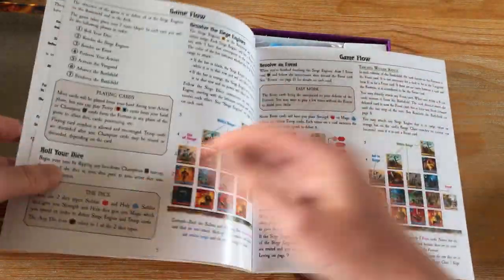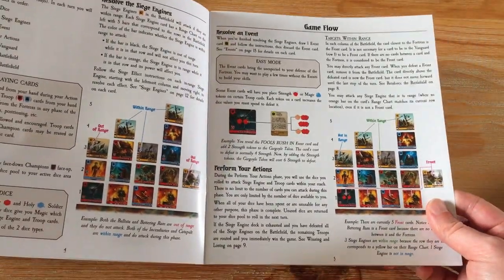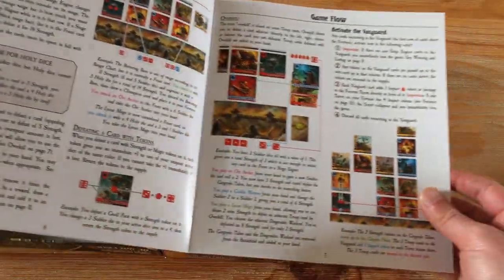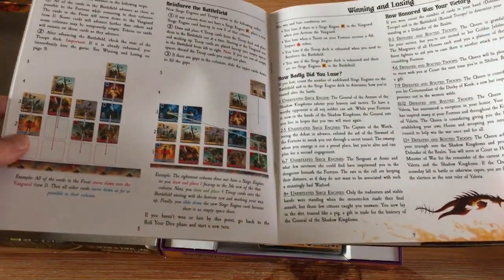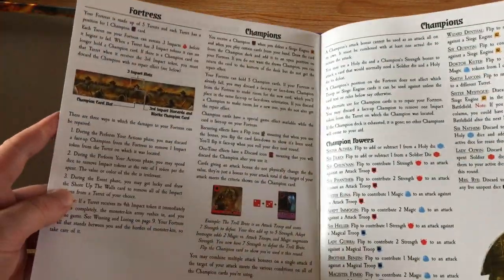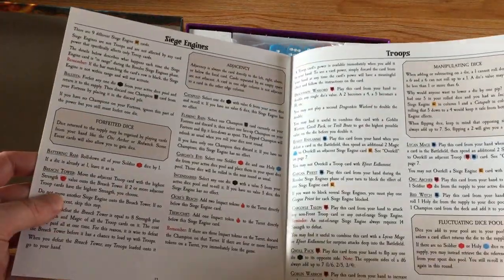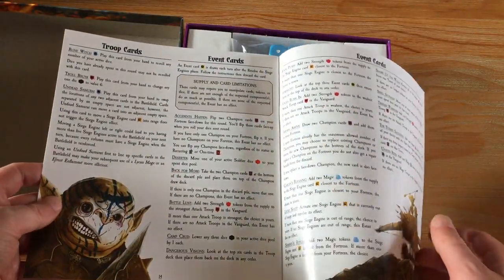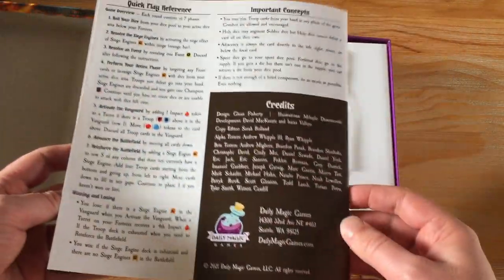There's the Kickstarter page, game flow, a bit more text on this side — I'm trying to explain a bit for you. A little bit of light reading; it's not too thick of a rule book. Win and losing — a bit of a description on how to win and lose. Champions section. A lot of reading, not as much description in terms of pictures, but it's okay, I can read.